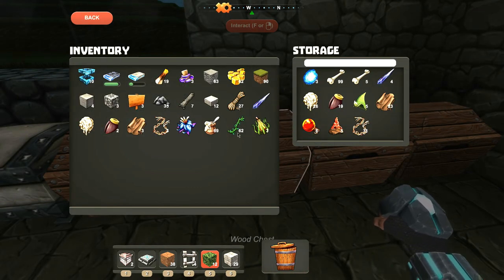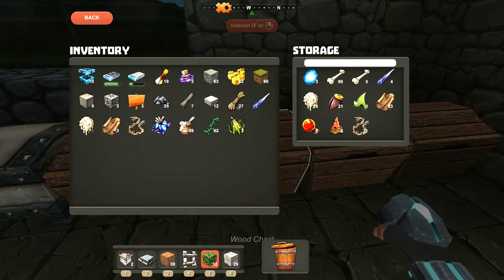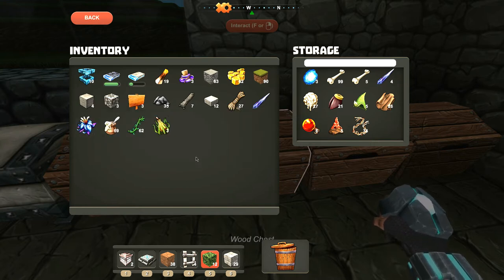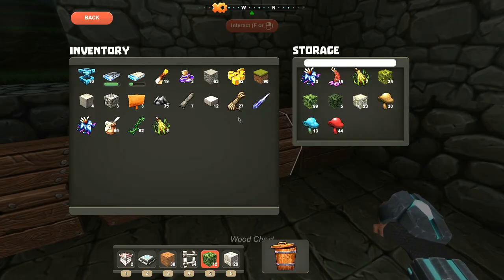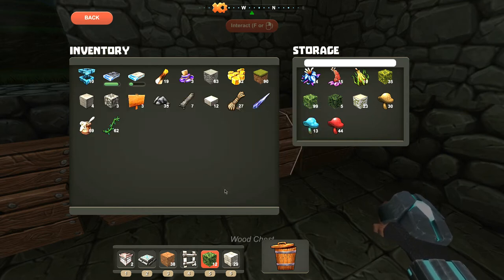You're right about that right-click thing — I didn't realize it was that easy to transfer. Just right-click and bloop bloop. Most of the time you shift-click, but shift-clicking transfers one item — right-clicking transfers the whole stack. It's a little bit different. You can put the flower in that way too — that's why you have to right-click.